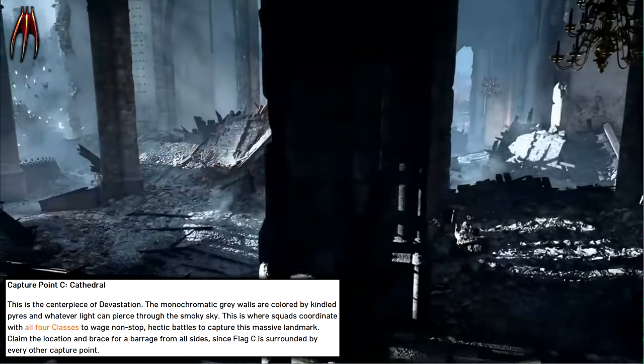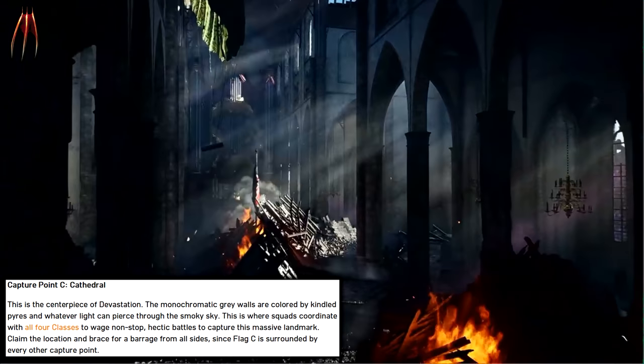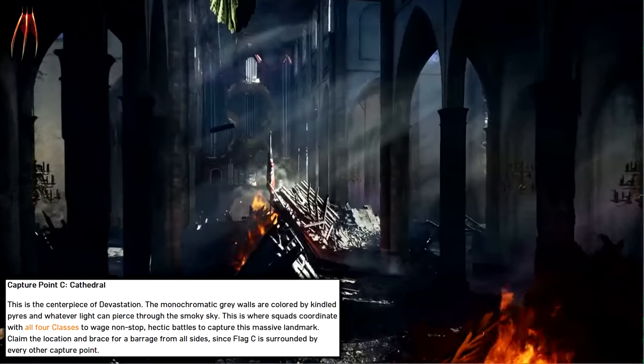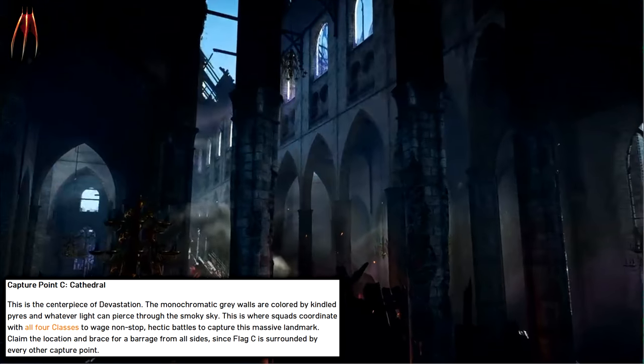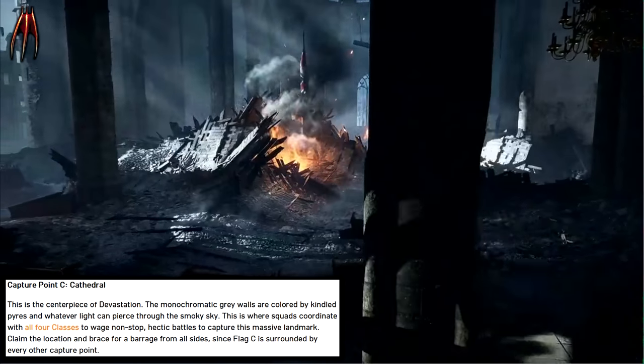Capture Point C: Cathedral. This is the centerpiece of Devastation. The monochromatic gray walls are colored by kindled pyres and whatever light can be peered through the smoky sky. This is where squads coordinate with all four classes to wage non-stop, hectic battles to capture this massive landmark. Once you claim the location, brace for a barrage from all sides, since Flag C is surrounded by every other capture point.